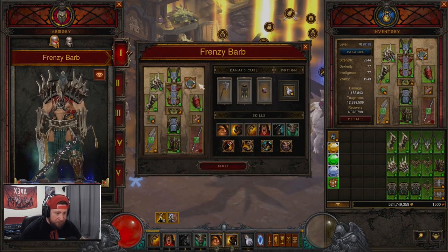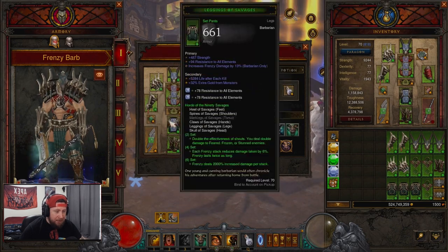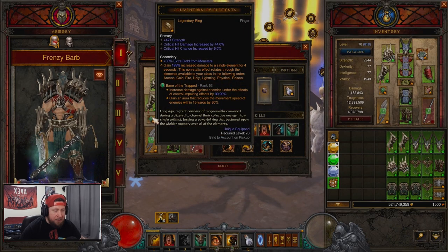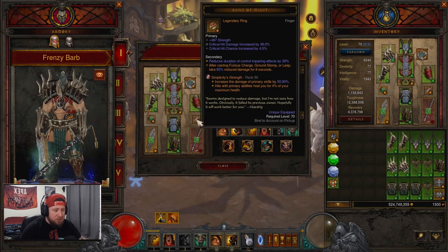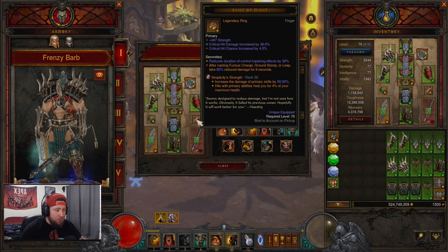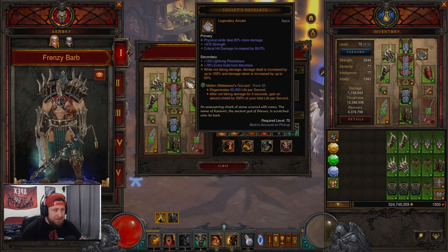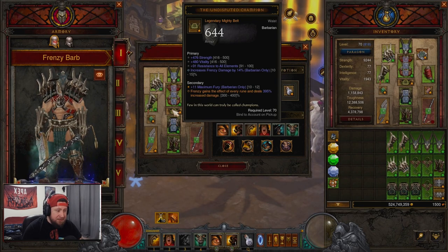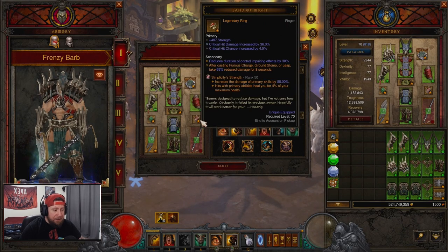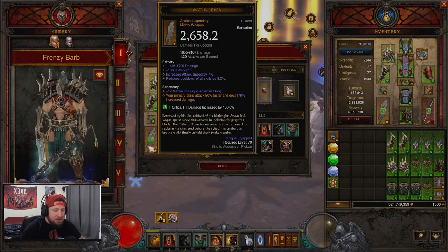With our rings and belt we have the COE — you could probably swap this out for something else, but we went with COE for rotational damage — and then Band of Might to help keep us alive. Every single time we hit Ferocious Charge we get damage reduction, which is nice. Then of course Squirt's for more damage in general. Our belt is the Undisputed Champion; Frenzy gains the effect of every rune and deals increased damage.